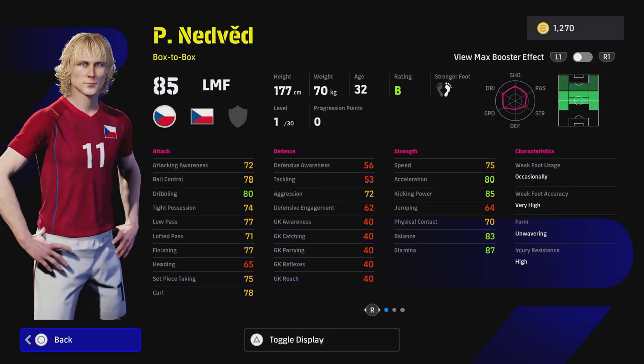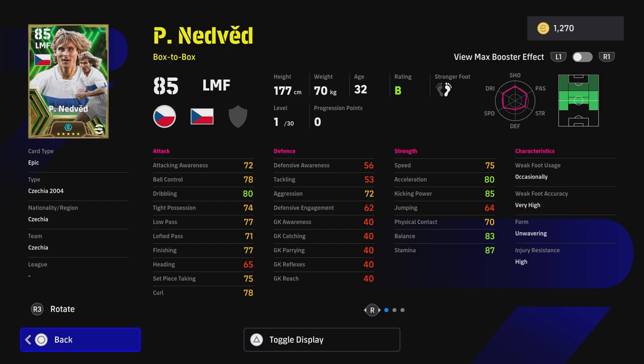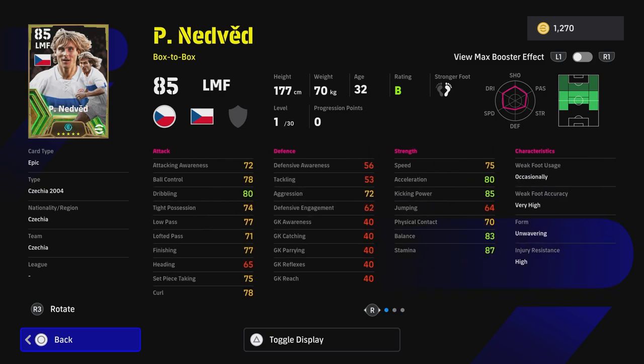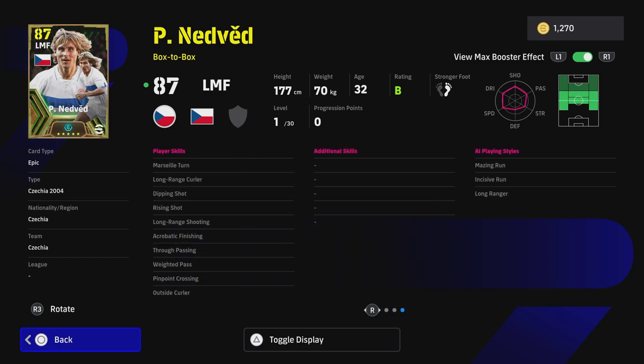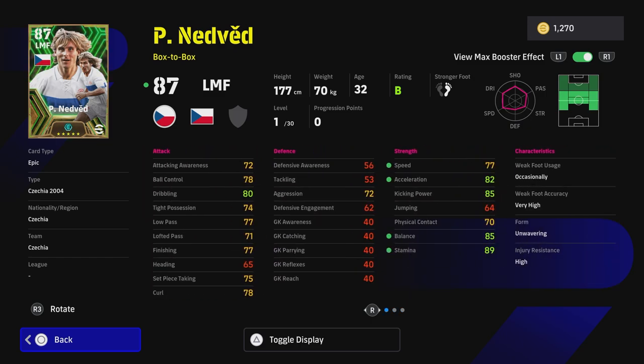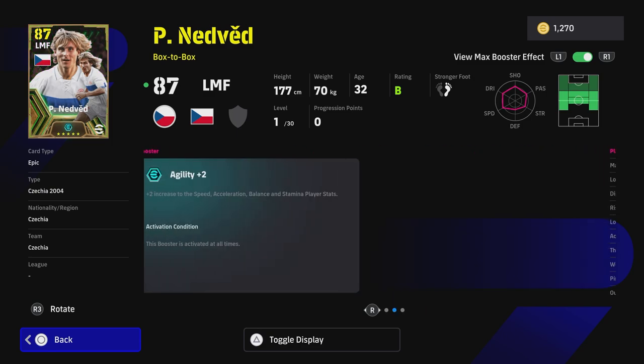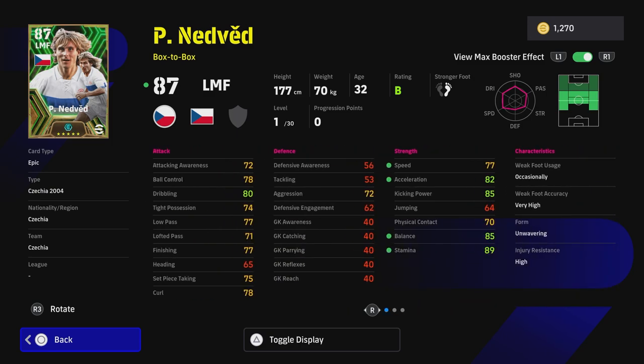Last but not least, Nedved. I'm very tempted to spin for him because I'd love to pair him with the eventual return of Collar. He would be a perfect player to pair with Collar. His booster is agility plus two - probably the most overpowered booster they've added - plus balance, speed, acceleration, and stamina, which means you don't really need to train up too much of those stats. He has a lot of nice player skills - he doesn't have one touch pass which is a bit of a concern, but I would give him one touch pass and double touch, which would be quite nice.